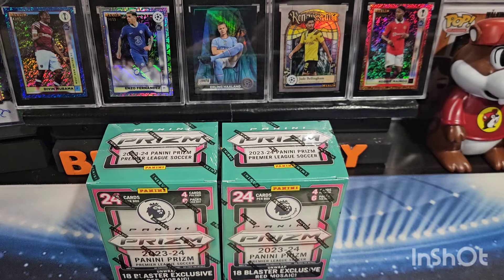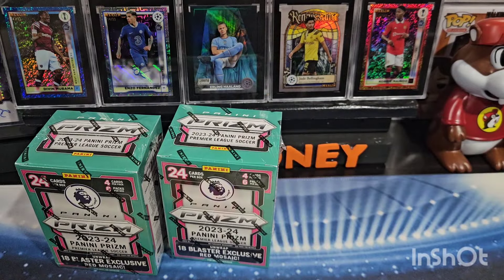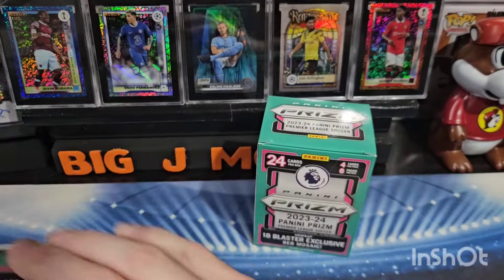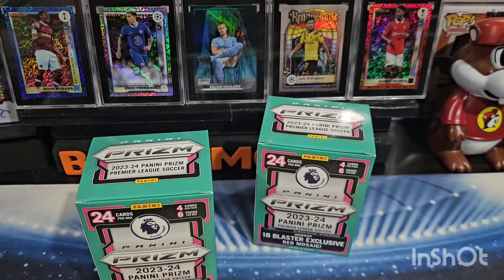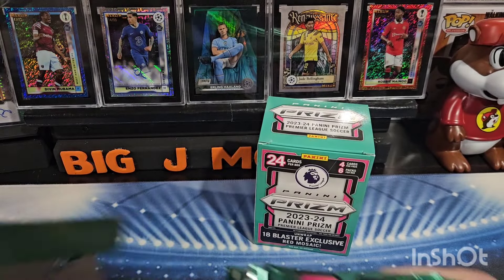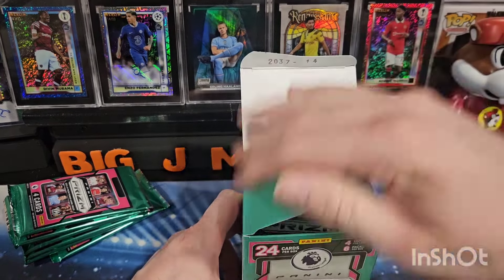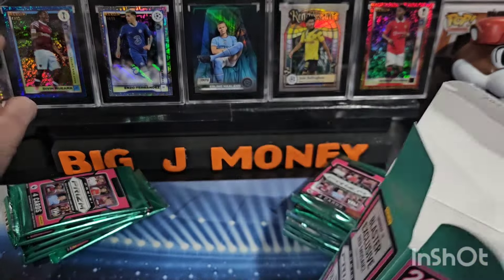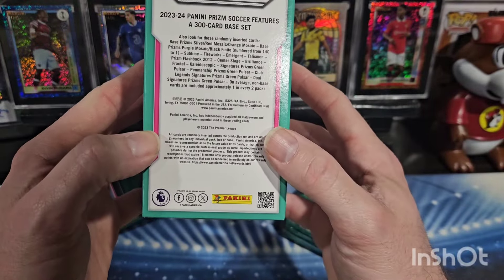Maybe we can get a case hit, maybe we can get a numbered card, maybe we can get another autograph. The reds are going to be the base card design, so pretty much everything in here is going to be the red mosaic unless it's an insert, numbered card, or autograph. The main rookies out of this product are Kobe Mainu, and I believe Mubama has rookie cards in this as well. Here's a look at the side of the box — this tells you everything you can get out of here.